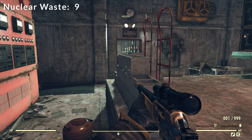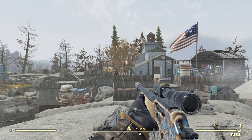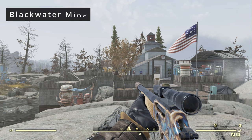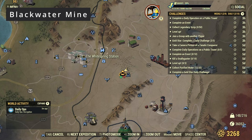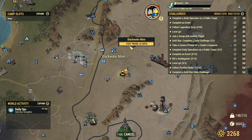And that will do it for the Kanawha Nuka-Cola plant. Our next location is going to be the Blackwater Mine. You'll find it to the east of the White Springs — pretty common location, should not be hard for anybody to find. So we'll go ahead and fast travel there.